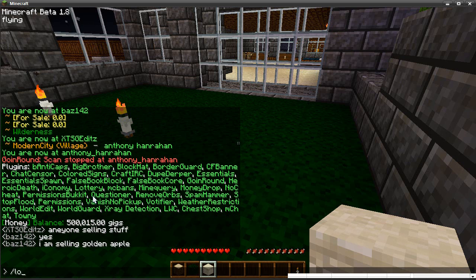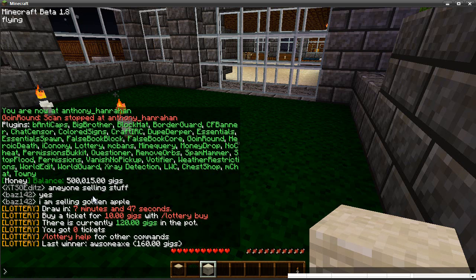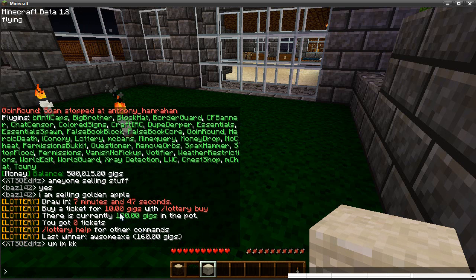Next one is Lottery — this is really nice. If you come on the server, we do a lottery every hour, which gives you something to spend your money on and a chance to win. You can have a maximum of two tickets at 10 gigs each. You could win 120 gigs currently in the pot, with the draw in seven minutes. It gives players something to look forward to and money to spend in shops.